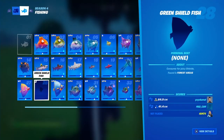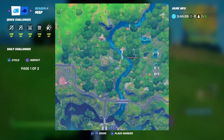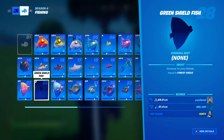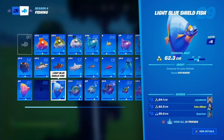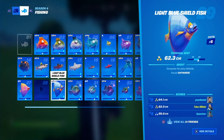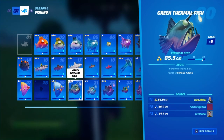The green shield fish — I haven't found it yet personally — but it's in forest areas at Weeping Woods. Head down to the river there to find the fishing spot. The light blue shield fish is found anywhere, same as the black and blue — just go anywhere on the map.